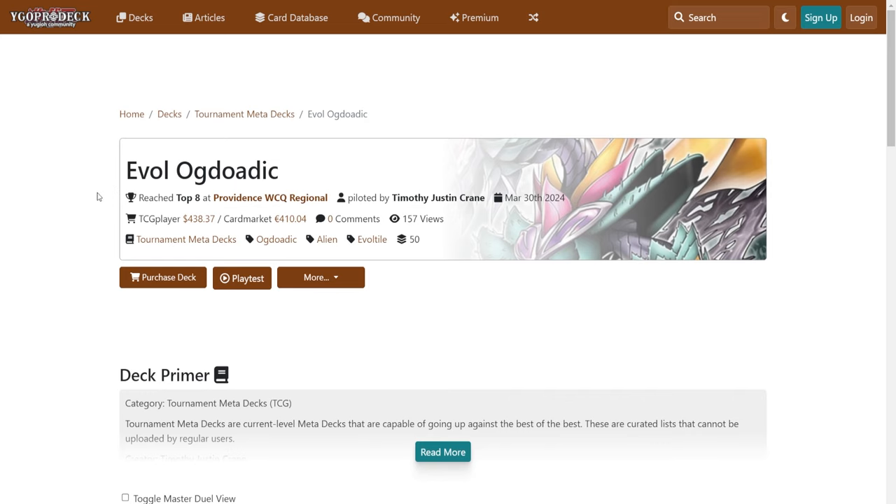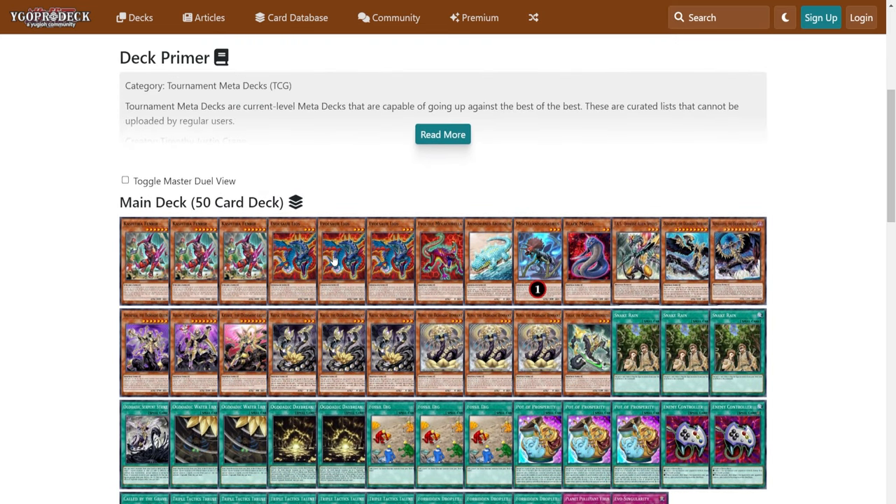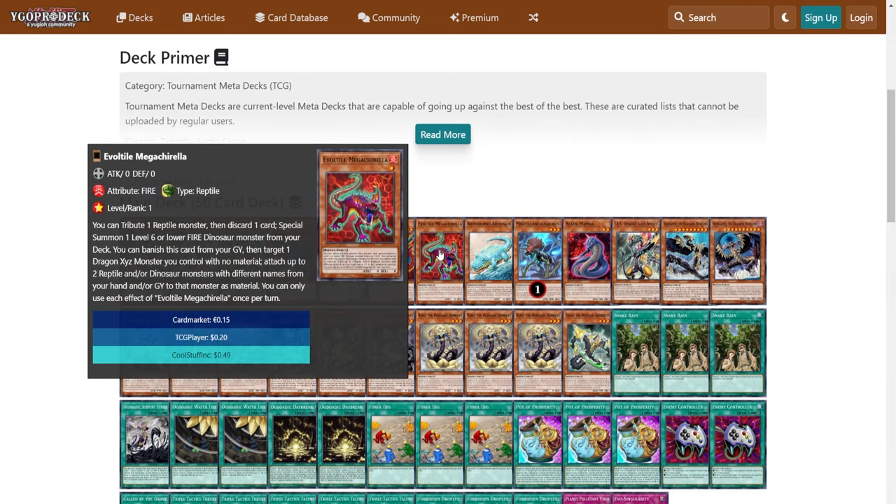Pretty convincing, right? So we start to look into the list, and we see triple Fenrir, triple Leos, and one of the Mega Corella.